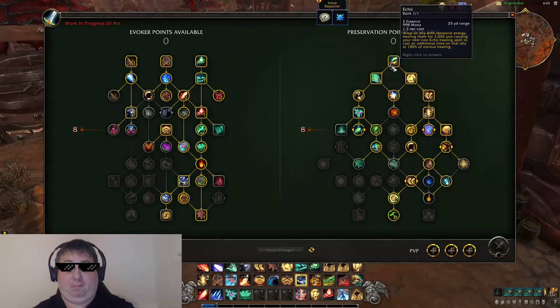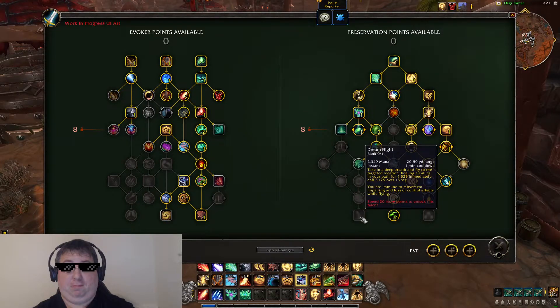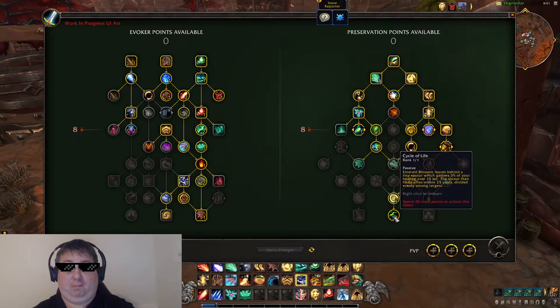In the Alpha everything is new and everyone is just testing things, so no one's playing at their best — people are just taking damage left and right. I'm sitting here casting Dream's Breath and throwing out Emerald Blossoms and people still need healing, then I'm waiting for my cooldowns. But if you notice at the bottom of the tree, all three of their main abilities at the bottom of the tree help their AoE healing, so these talents do cover that weakness.